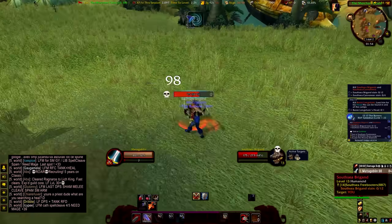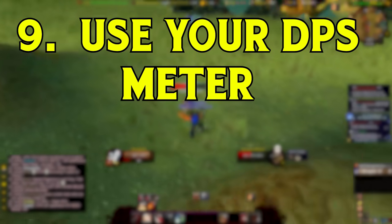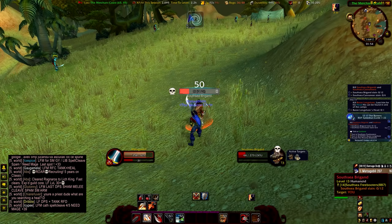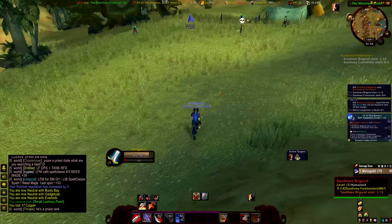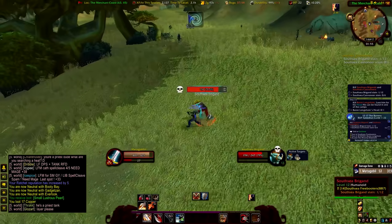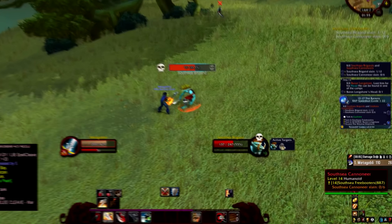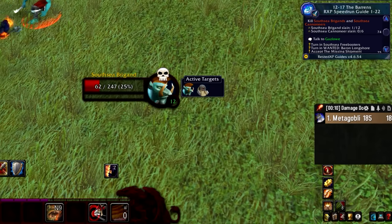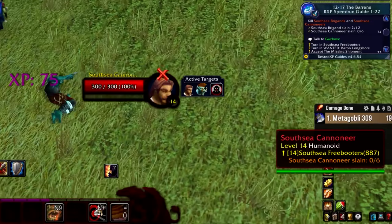Don't think a DPS meter is totally useless for levelling, because it isn't. A levelling guide can't really give you the best optimal rotation for every single level in Vanilla WoW, because at different levels you have differently ranked abilities which provide different amounts of damage. The big-brain way around this is to use a DPS meter to measure your kill times and compare different rotation patterns to work out the most efficient way to kill enemies at your current level.